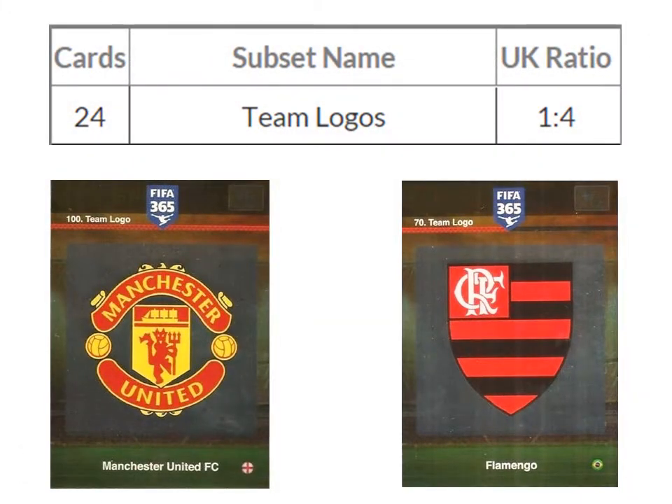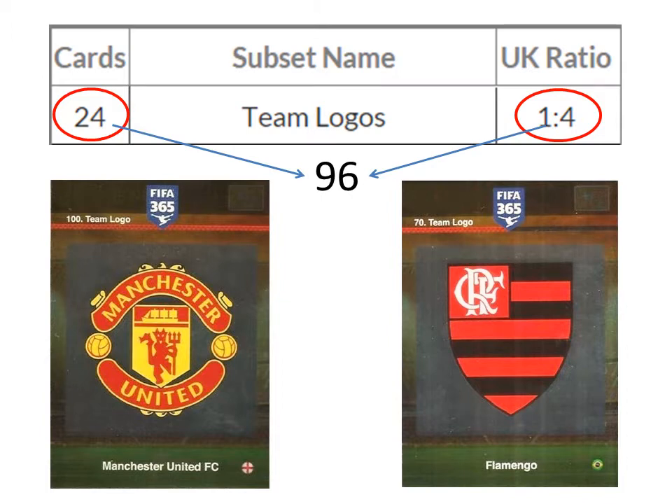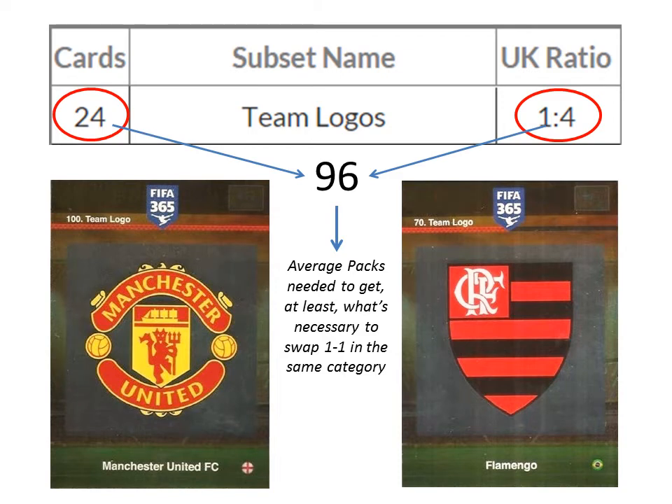Starting with an easy category: team logos. Each comes out 1 per 4 packs on average, and there are 24 different ones. So to get all 24 team logos you need to multiply 4 by 24, which gives 96. Basically this means you need 96 packs on average to get all team logos, assuming again you're swapping 1 per 1 in the same category.